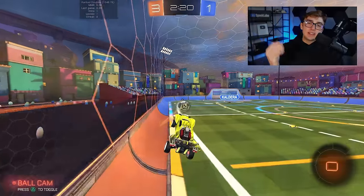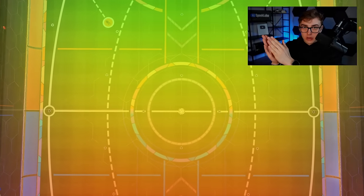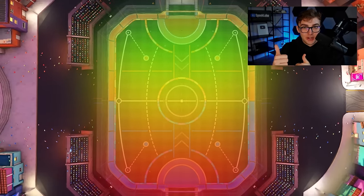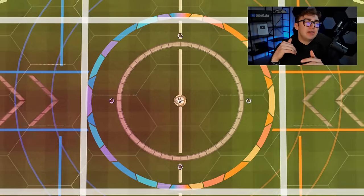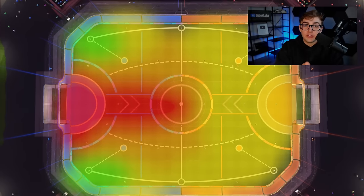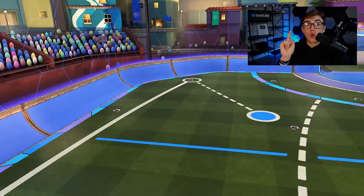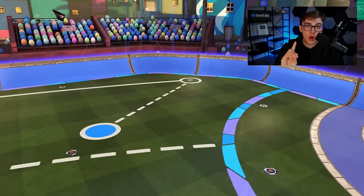Rocket League fundamental number one is corners. The mistake a lot of new players make is they think if the ball's anywhere near my goal, bad, and if the ball's anywhere near the opponent's goal, good. The Rocket League pitch is much less of a grid and more like hot spots. It's true that if the ball's near the center of your net in shooting distance that's dangerous, but your corners are actually one of the safest places for the ball to be.